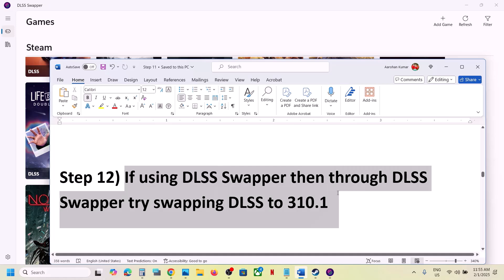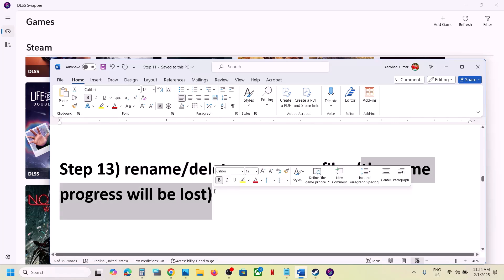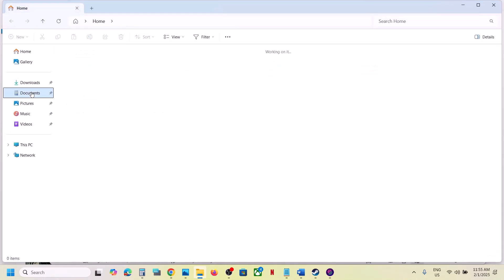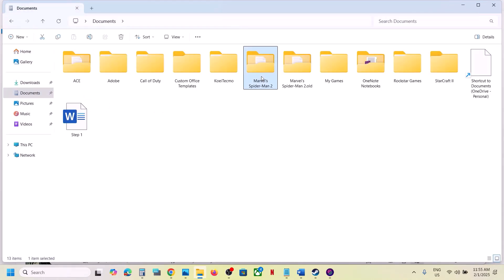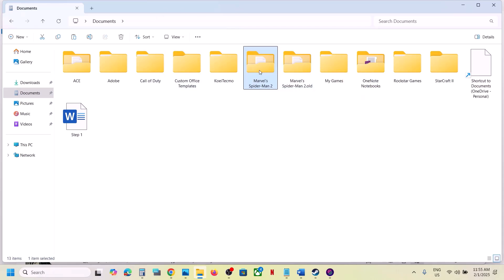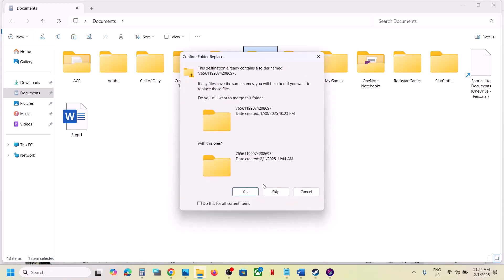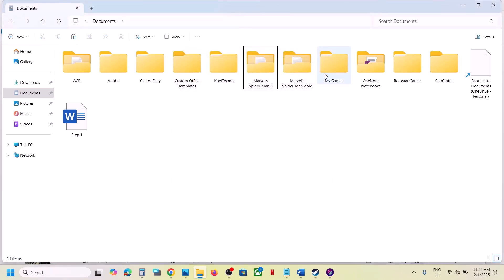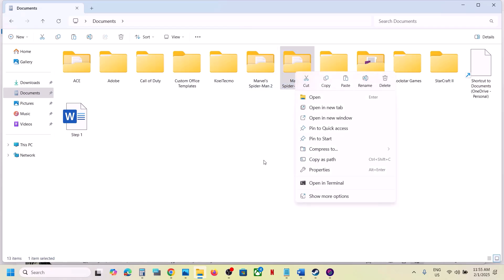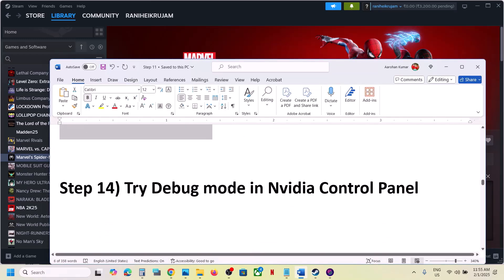The next step is to rename or delete the save game files. Note that you will lose all game progress and have to start from scratch. Go to Documents and find the Marvel Spider-Man 2 folder. To create a backup, copy the folder and paste it to the desktop. Then rename the original folder to '.old' and launch the game. You can also delete the folder entirely and launch the game.